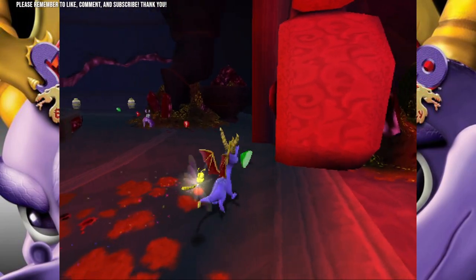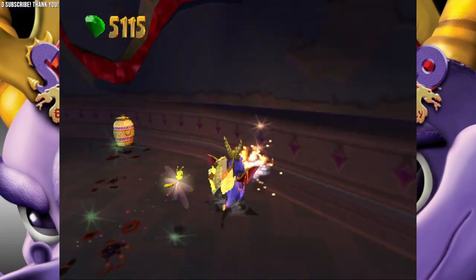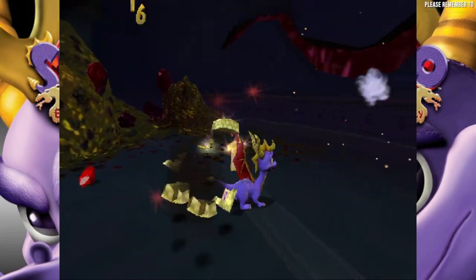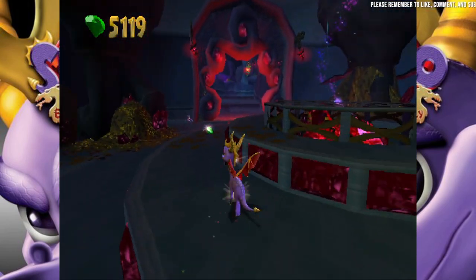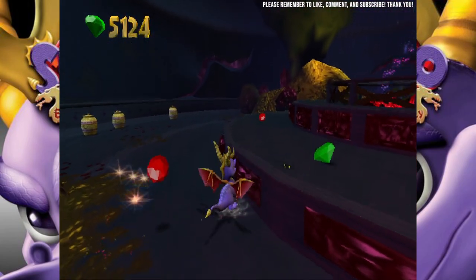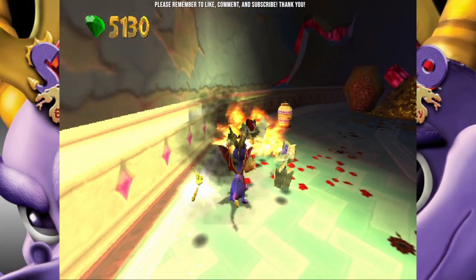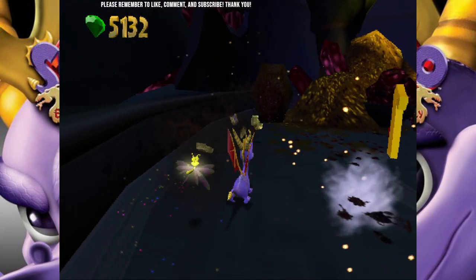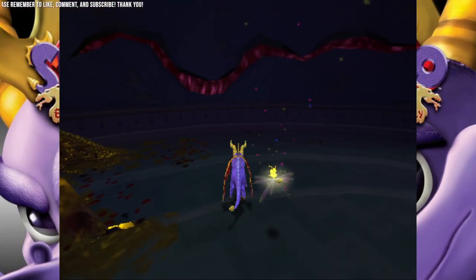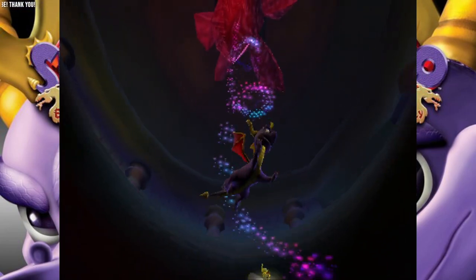Gotta get the gems. Gems do add to our percentage. That bat's just floating in place. The ones that are mimics don't have the handle on top of the basket — they are missing the little handle. Oh my god, the IRL typos are real in this one — they are missing the lid on the top of the pot. That little tongue smack just peaked my mic like crazy.